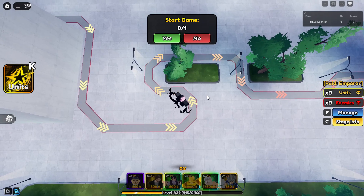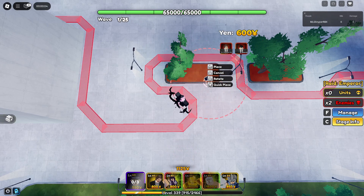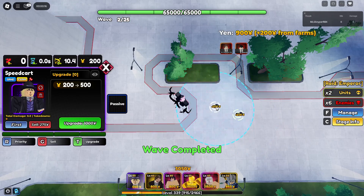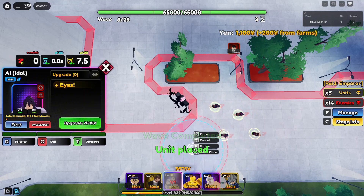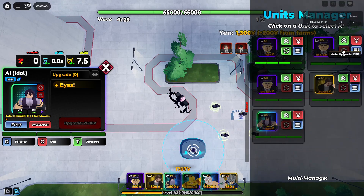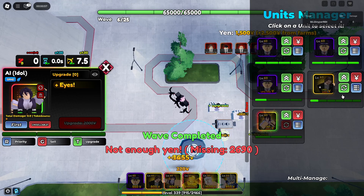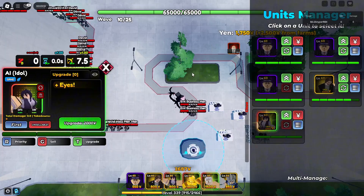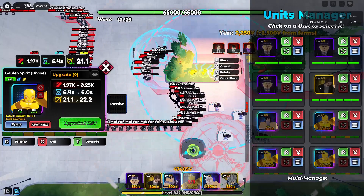This will be sped up a few times since the raid takes around 10 minutes to finish. Click yes, then place down all four of your farm units. Have your manager open — I forgot to open mine so it auto-opened — then place your Idol. Open the manual and auto-upgrade all your farms. Once farms are upgraded, place down all three Golden Spirits for DPS, then auto-upgrade all three and auto-upgrade your Idol.